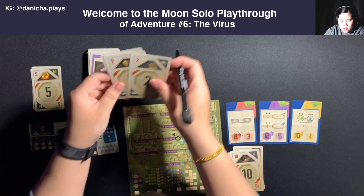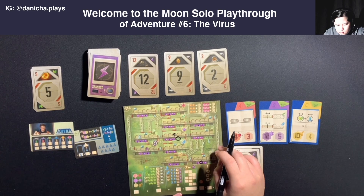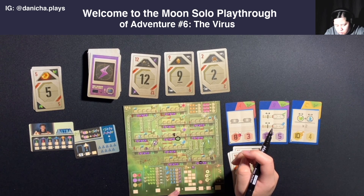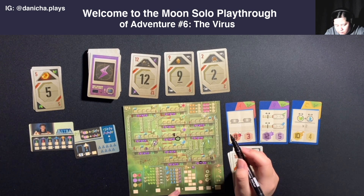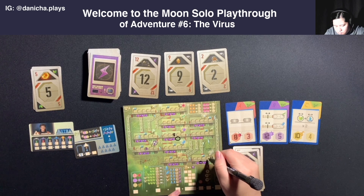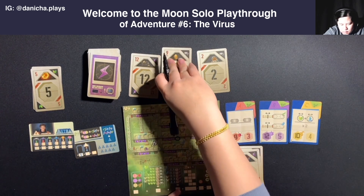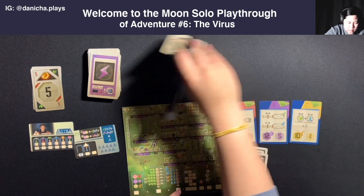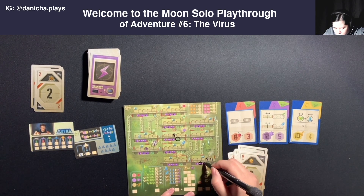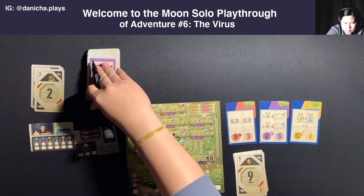These turns are pretty quick, especially when you're playing solo. I think I will use the number nine - one through nine. Put the nine here, and then obviously taking the energy action, giving Astra the robot. So I have all three multipliers filled out for that quarter.